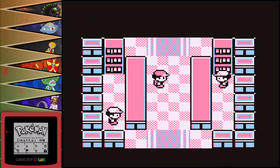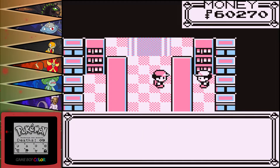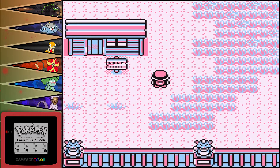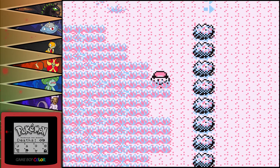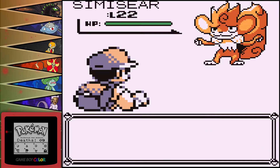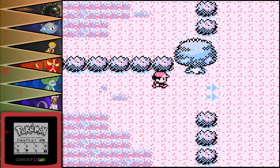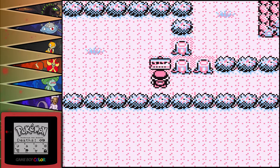Safari Zone time. There are I think four zones. Got 30 Safari Balls. It's time. There's a lot of items for us to get. This whole screen is Zone 1. And we got a Simisear. And that's why I go for one per zone. This is Zone 2, or Area 2, or whatever.